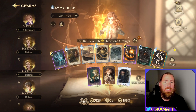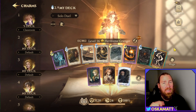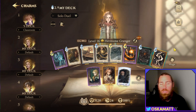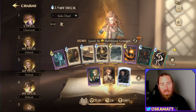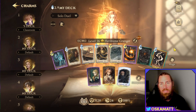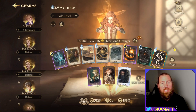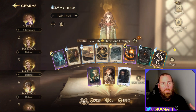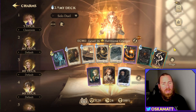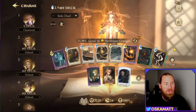Decks you're really good against are any that use Avada Kedavra and try to get kills on summons so they can one-shot you — you absolutely ruin them because they don't have any way of doing damage to you other than little Avadas which do nothing. You don't have enough companions or summons for them to get to full proc for the one-shot. Dobby decks with Avada Kedavra just have no chance.